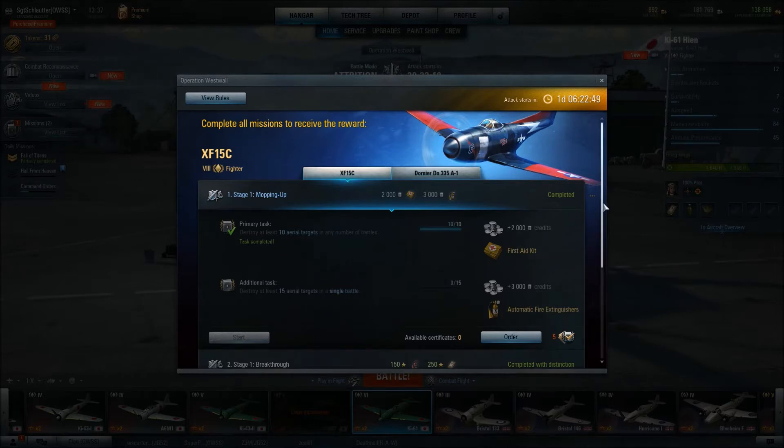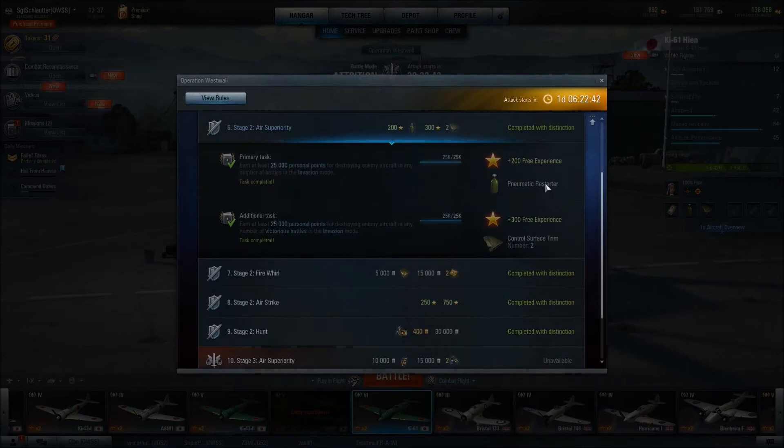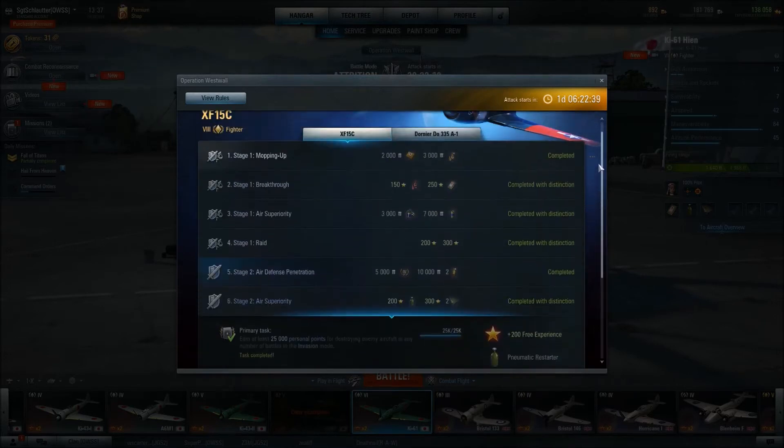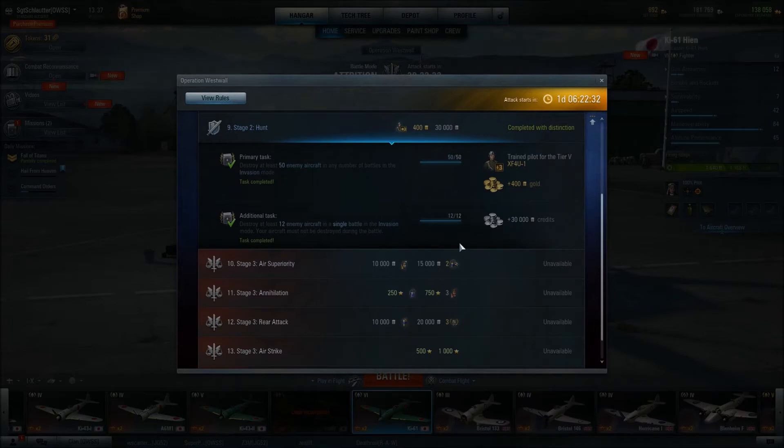The rewards aren't the greatest but they're not bad. You get 2,000 credits and a premium first aid kit. You get 200 free experience and a pneumatic restarter. Coming down to number nine, for the primary task you'll get an XF-4U-1 pilot — a three-skill pilot — and 400 gold. Even if you don't have that plane, it's a nice three-skill pilot for your American planes that you can move wherever you want. And 400 gold is more than what you'd get for shooting down a sheriff in World of Tanks.